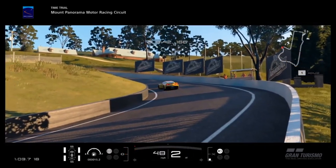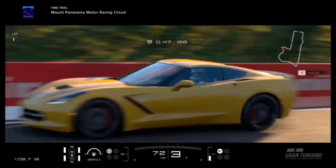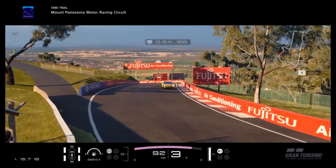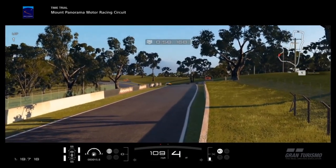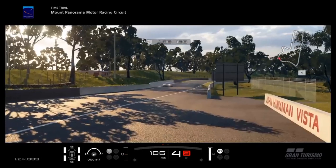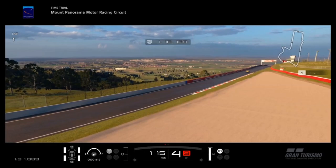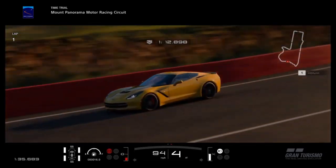A lot of people are probably thinking: yeah, it's cool, it's a nice Corvette, but I want the Z06 — I want the newer one, the faster one. And yes, you could make an argument for that. A Z06 would be very cool. But Gran Turismo and Polyphony are kind of notorious for not adding the latest car until quite a while after it's the latest — they tend to add a car about two or three years later. So expect the Z06 sometime probably in Gran Turismo 7. Maybe it will come to this game, but I'm not holding my breath for it any time soon.